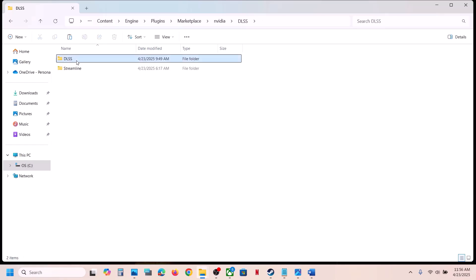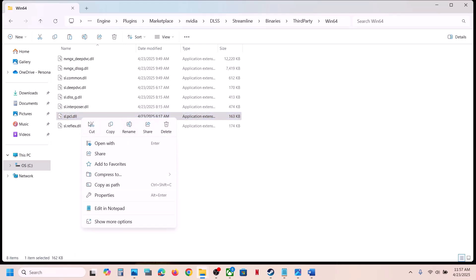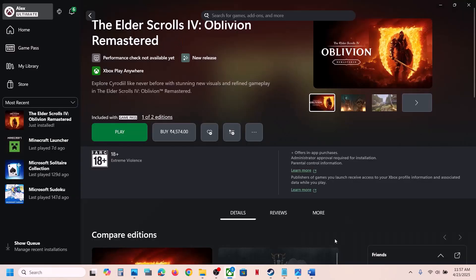Continue to Marketplace, NVIDIA DLSS, Streamline, Binaries, ThirdParty, Win64. Do the same thing — create a backup first by copying the file, then rename it or delete it. Then launch the game and check.